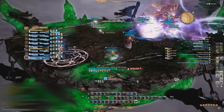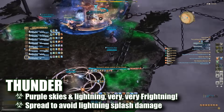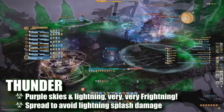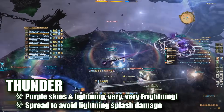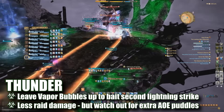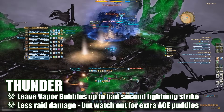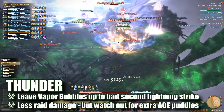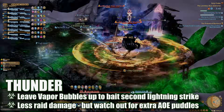The easiest weather phase to distinguish is thunder — the sky will turn purple and two sets of lightning strikes will go off. All players must spread to avoid sharing damage if they are targeted. The first strike will hit three random players and the second will target and destroy any existing water vapors. If there are no water vapors up, the second lightning strike will target players again. To avoid excess damage, be sure not to destroy any vapor adds during this phase.